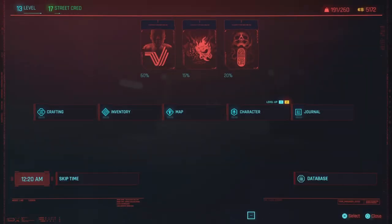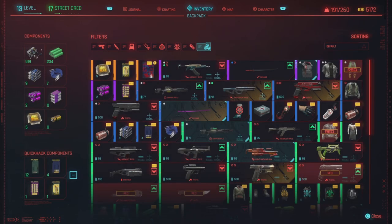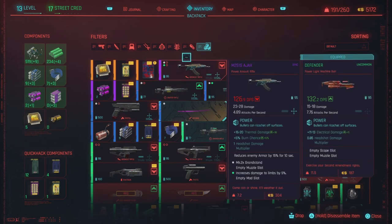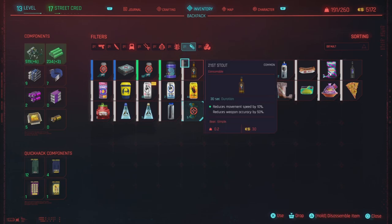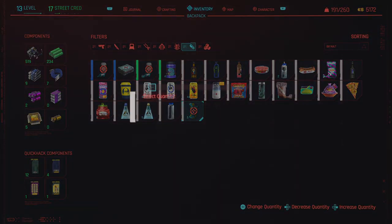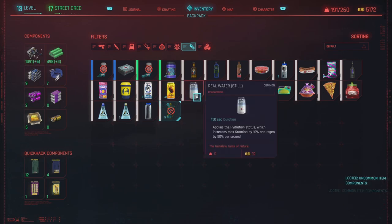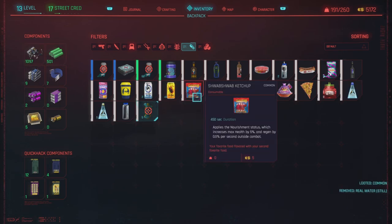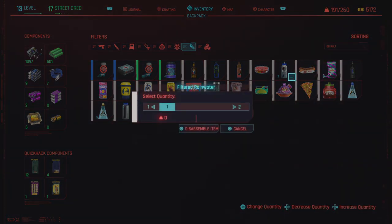Once you've gone around to all the vending machines, go ahead and open your backpack. Go to consumables and find the items we're using — right here. I have 88 of them; I could have done more but that's enough for the video. Go ahead and break those down, which is going to give you the green bars on the left-hand side. Break a few more down here.